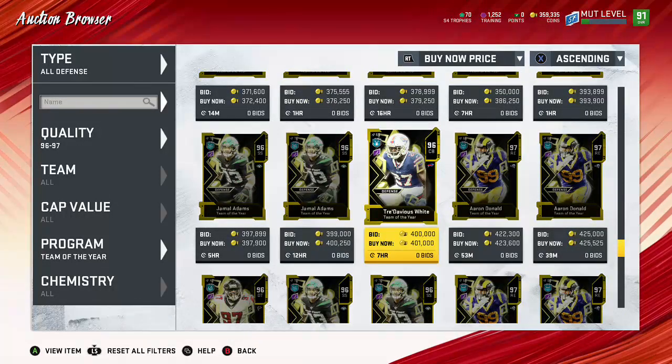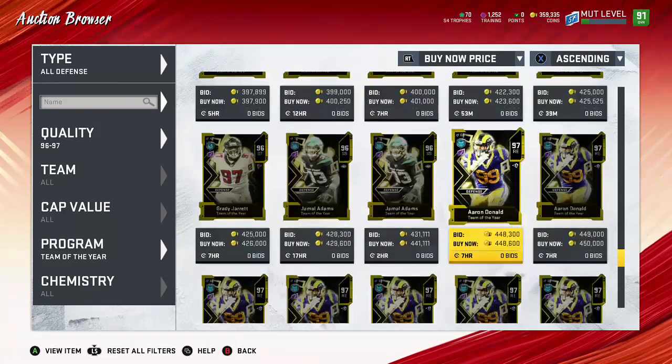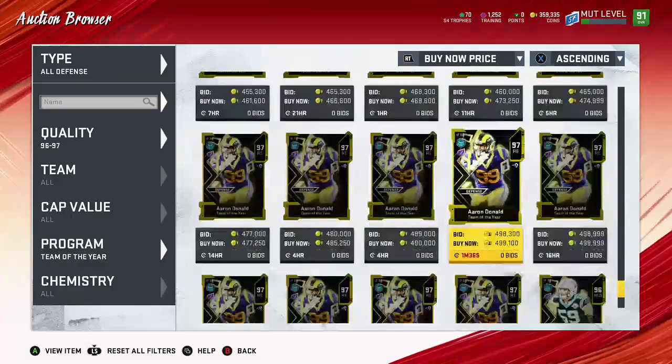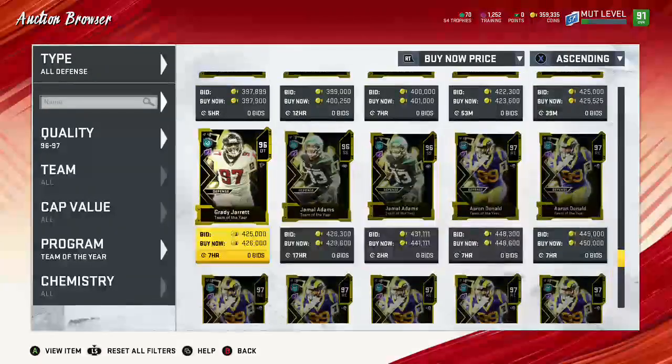Or not Dominic Sue — my bad — Aaron Donald. Now, see, now you're really talking profit. That's what you're hoping for: to get that Aaron Donald. That would really make you profit. Either way, you're not losing out on coins. You're just breaking even and hoping to make that big amount.